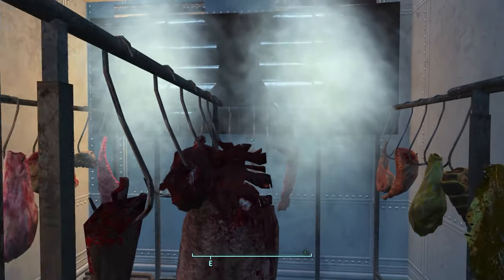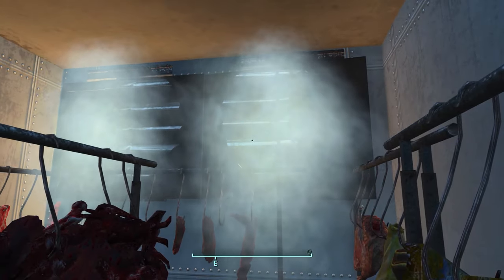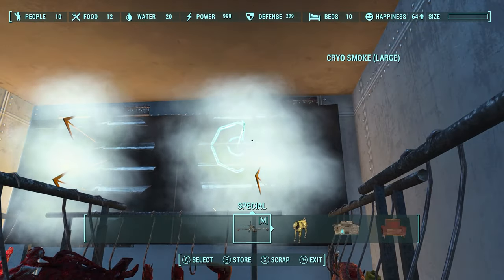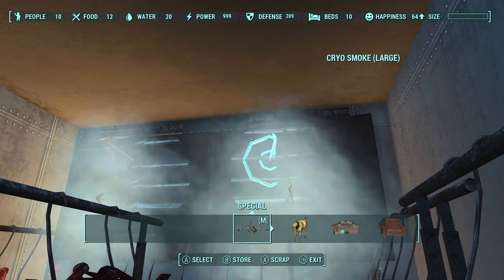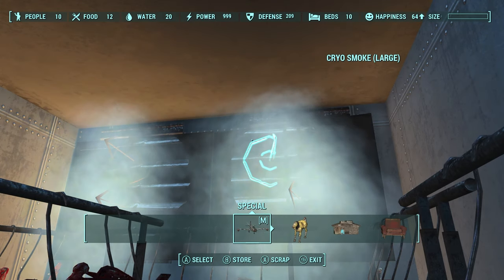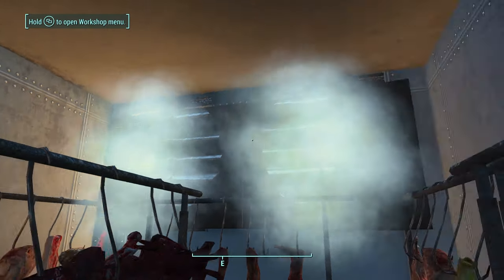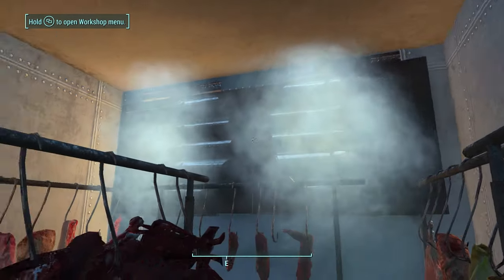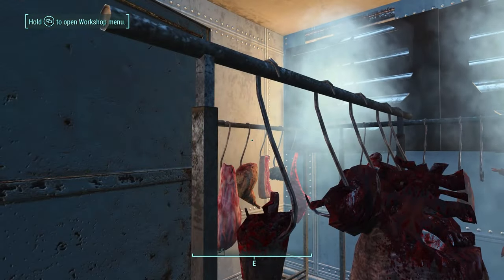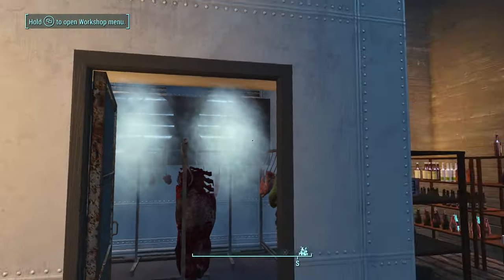Here we have a freezer, and I used the same idea from my aircraft carrier build at Nordhagen Beach — put a couple of vents in here and then used a mod, I think it's SOE, that has a feature called something like cryo smoke, which makes it look like there's actual condensation and vapor coming out for cold air to keep the food cold.